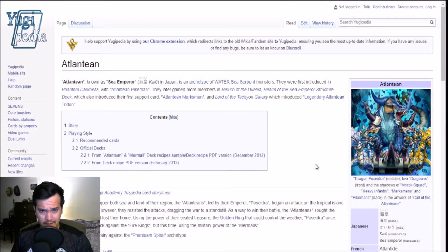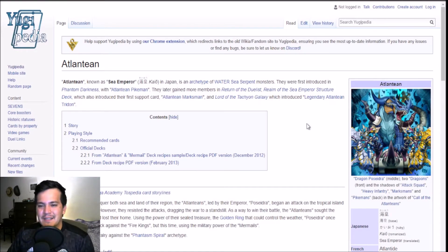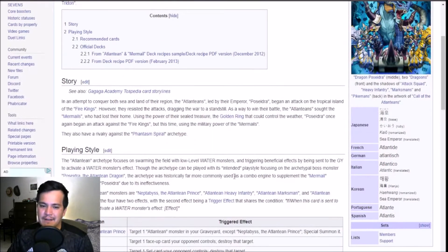We have arrived at yugipedia.com and we have searched Atlanteans. This can either go really well, or really jank, or both. Atlantean, known as Sea Emperor in Japan, is Water, Sea Serpents — we all know this. First introduced in Phantom Darkness with Atlantean Pikemen. You gotta include the OG Vanilla. But yadda yadda yadda, they get waves of support, including a structure deck and a few more new cards.